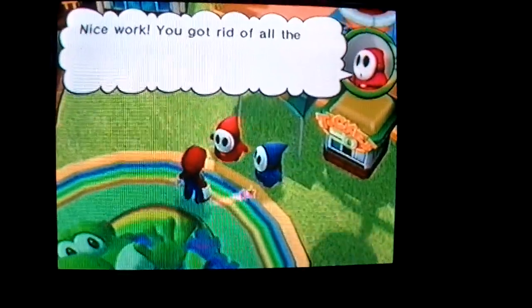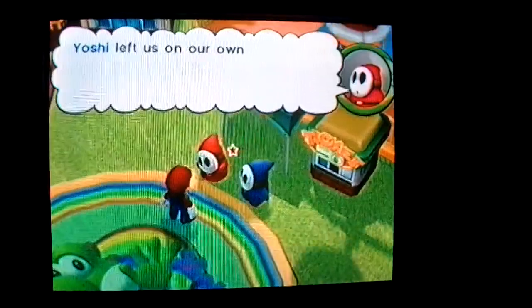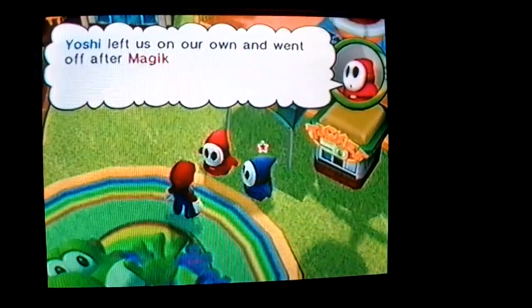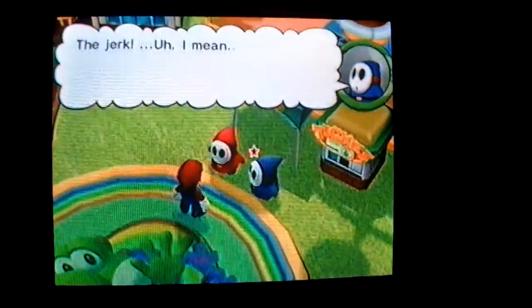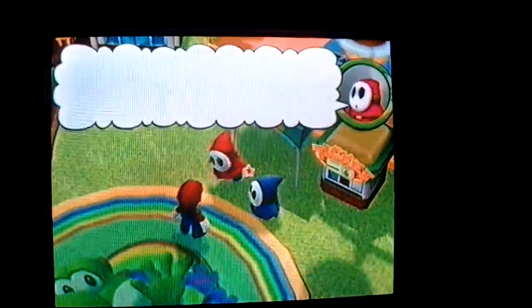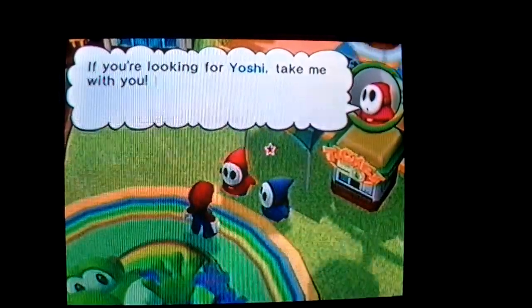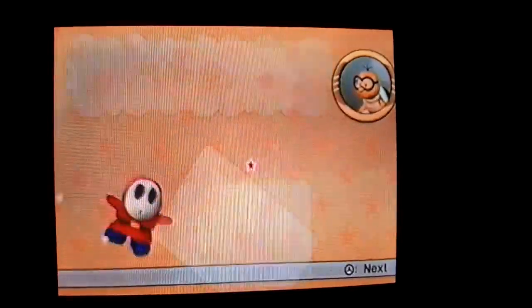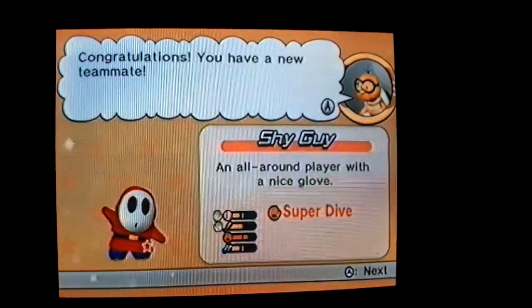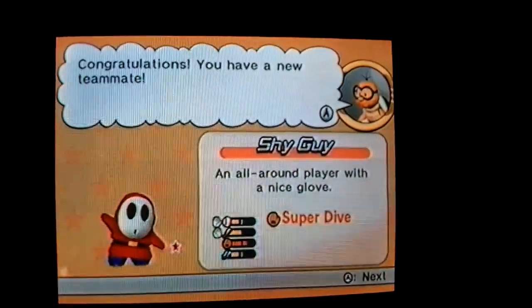Nice work! You got rid of all the piranha plants. The piranha plant in the pipe is gone too. Yoshi left us on our own and went off after Magikoopa — the jerk! I mean, how brave of him. If you're looking for Yoshi, take me with you — I wanna play some ball! Congratulations! You have a new teammate — Shy Guy, an all-around player with a nice glove. Special ability: super dive.